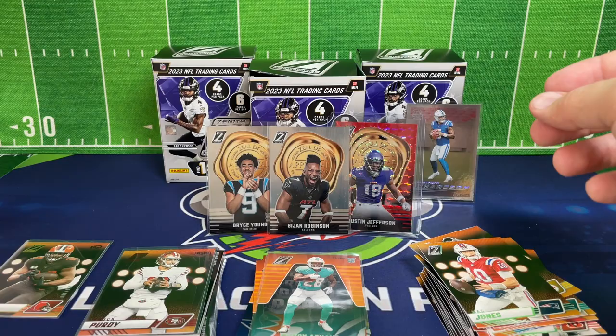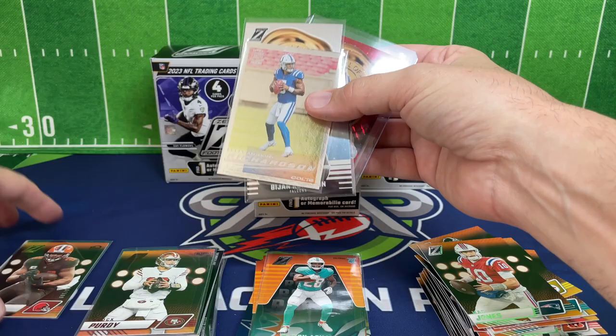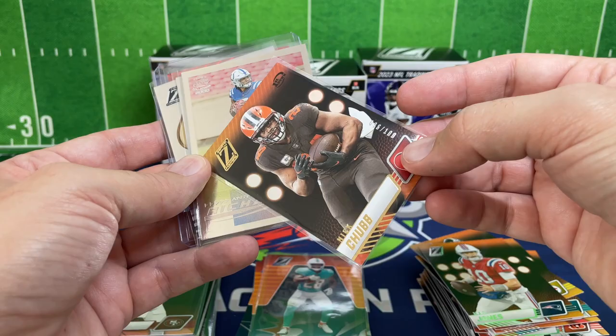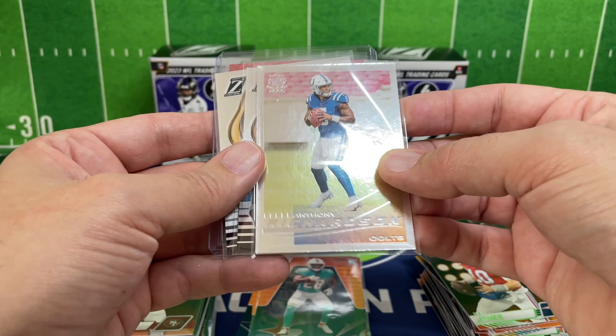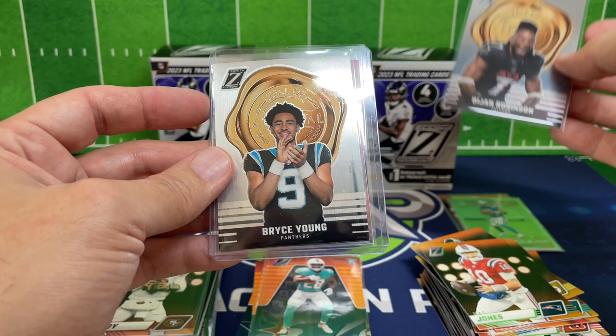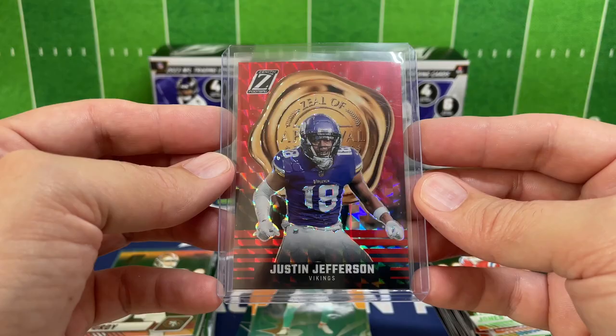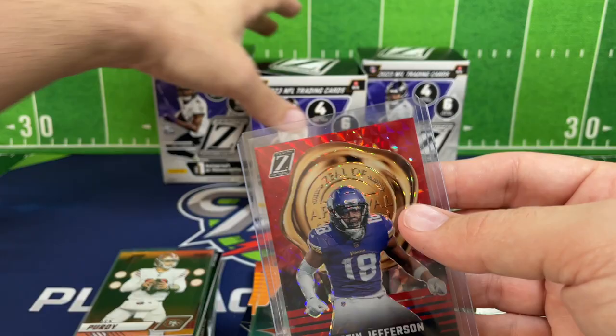Let's go through the bigger hits. Out of the three blasters: we pulled a numbered Nick Chubb card — 96 out of 100, the Crown Pacific Anthony Richardson, Zeal of Approval Bijan Robinson, Zeal of Approval Bryce Young. I think our best hit out of all of them goes to my boy on his birthday — Justin Jefferson Zeal of Approval in the red.